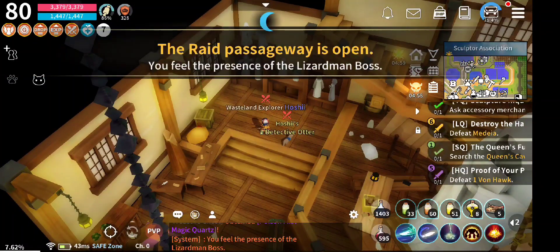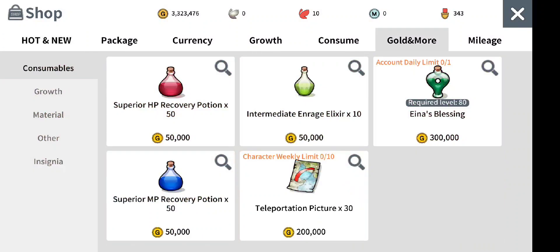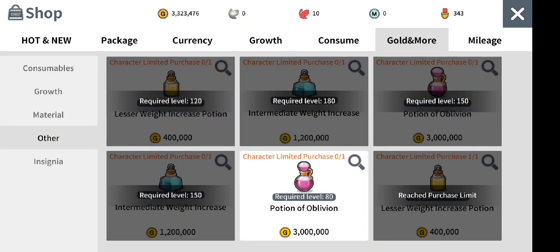Hey guys, in order to reset stats, you need to be level 80. So you want to go to the shop, then you're going to click Gold and More. From there, you're going to click on Other.